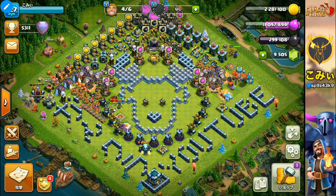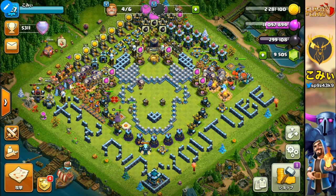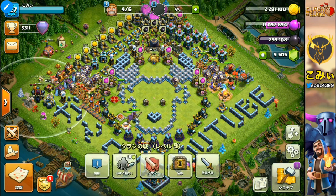If you can find a good base to use the lightning spell, sometimes on the other hand it's very difficult to use the lava hound and balloon strategy. So in this case, I would like you to try this lightning and hog rider attacks. Let's move to the first example.